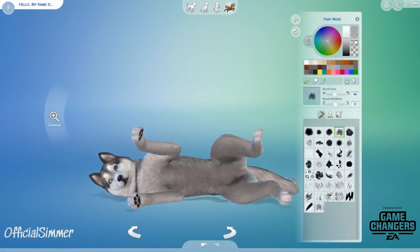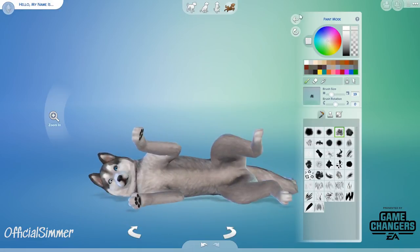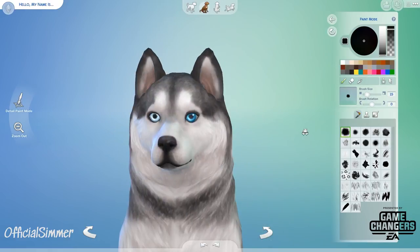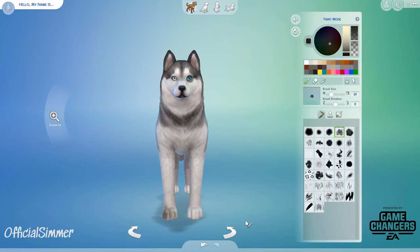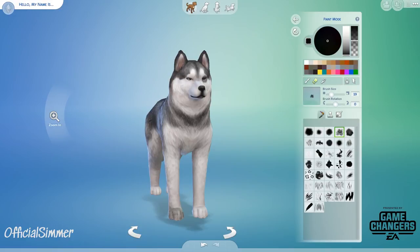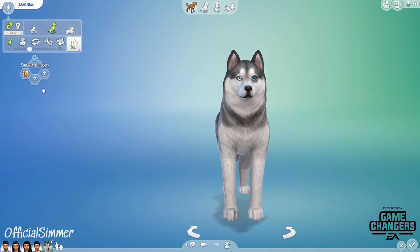I wanted to create a husky because — I didn't mention this in that video, I came up with it after — but Asim Aria's uncle, her mom's brother, has come to live in Oasis Springs with his wife and two children. They basically have a husky puppy, so you see me starting off making a husky. I actually turned him into a puppy because we don't have a puppy in our LP — everybody needs a puppy!